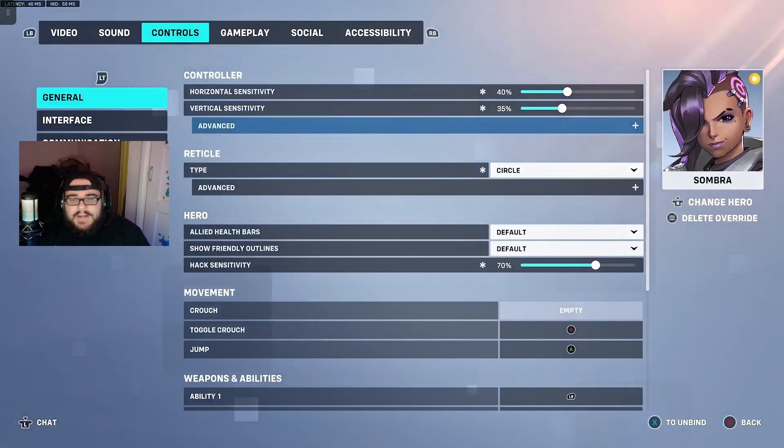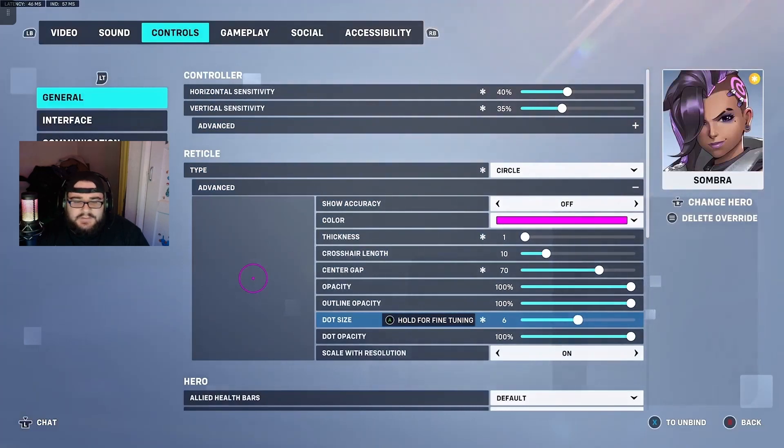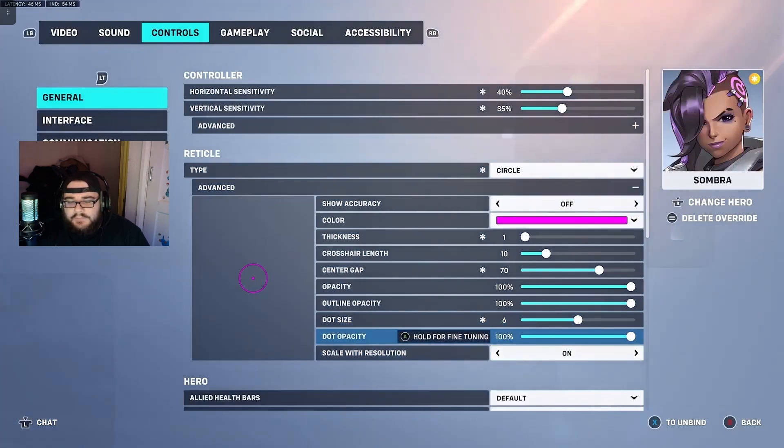We'll go to advanced in a sec, but firstly, we're going to go to the reticle type. Circle — has to be circle. You want to follow this: thickness 1, crosshair length 10, and center gap 70. Opacity 100, outline opacity 10 — you could even put that to 100, it doesn't really change much. Dot size 6. I stay around 6. It's just easier to see — not too big, not too small, so 6 is quite nice. Dot opacity 100%, scale resolution 1 of course.